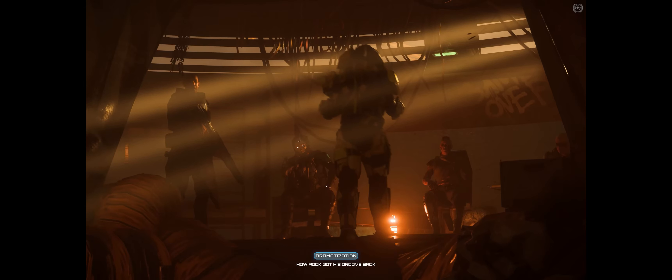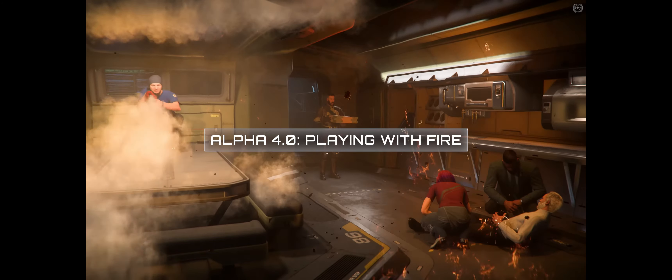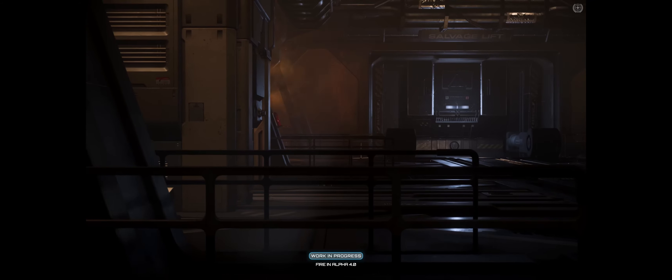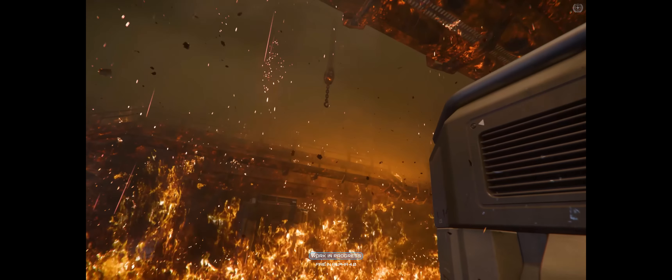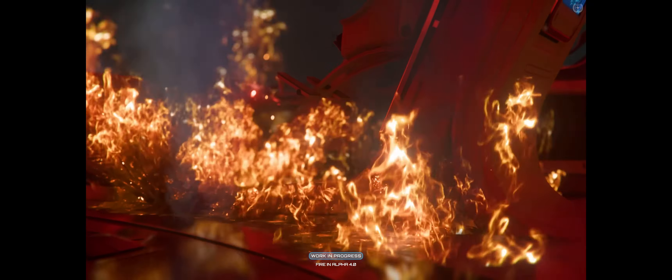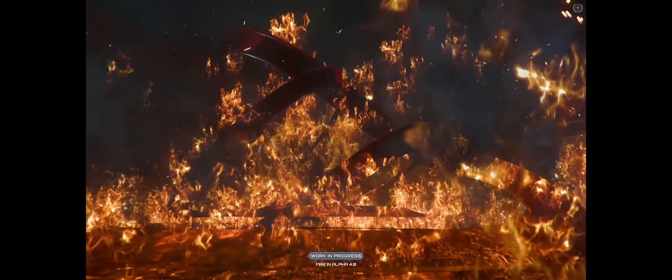Inside Star Citizen was all about fire propagation and how fire is going to work in 4.0 and beyond. Fire will be coming in 4.0 for ship interiors at first and will be tied to the resource and engineering systems. Fire can be caused by ship items being damaged or breaking down if not maintained properly. Weapons and explosions can ignite fires, as can a hot enough environment, though that latter scenario is an extremely remote possibility.